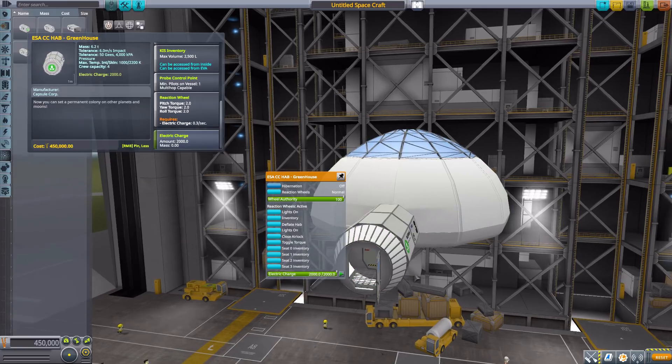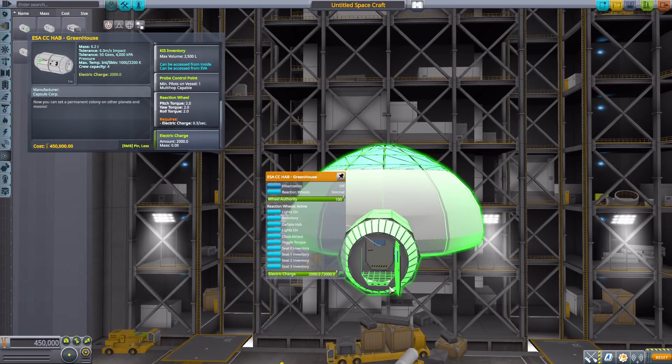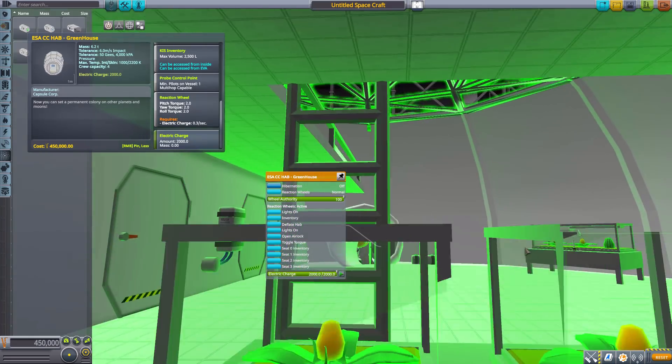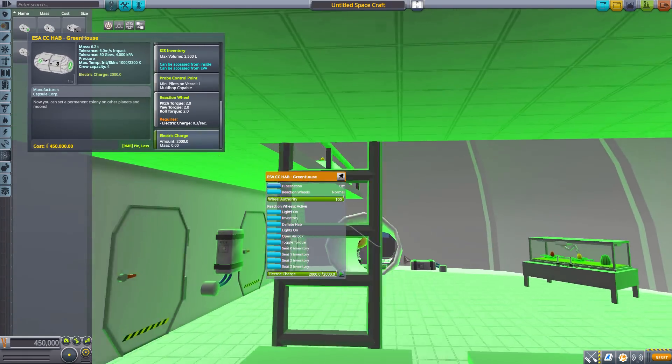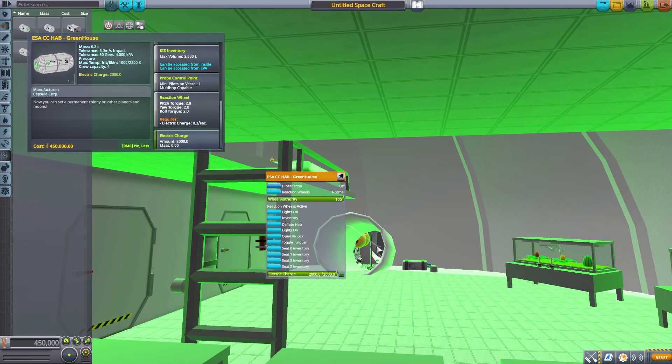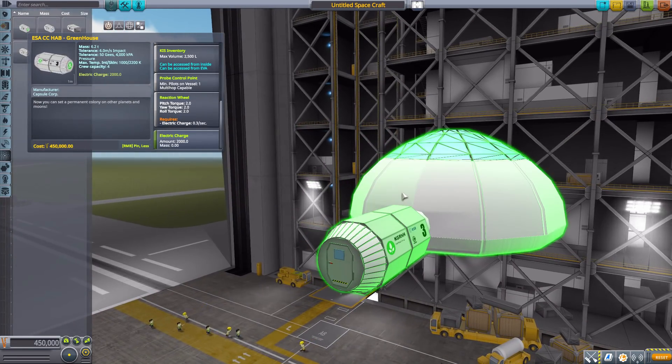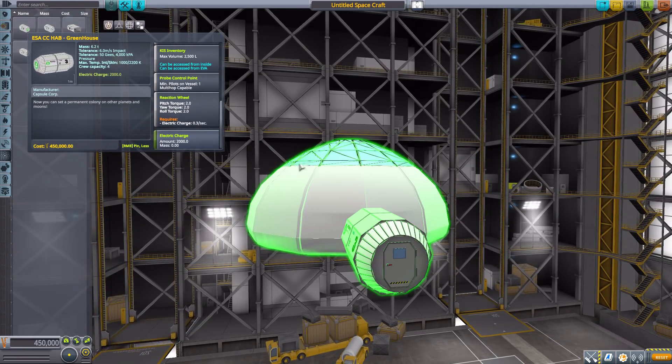Inside the greenhouse is a full walkable interior — you're not just sitting in a chair. You go into the airlock down at the bottom to enter, the outer door opens, you walk your Kerbals in, and when you close the airlock the internal door opens, actually functioning as a proper airlock. Then you just waltz right in to enjoy all the space, which is pretty awesome.